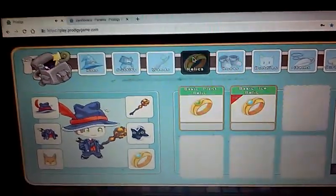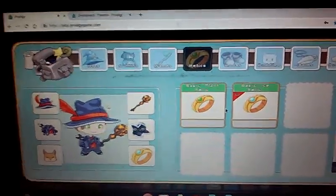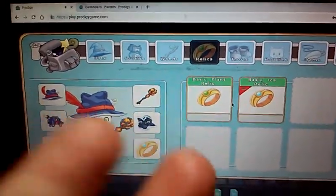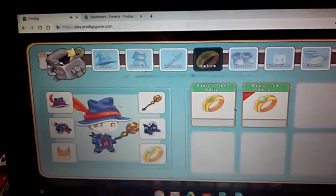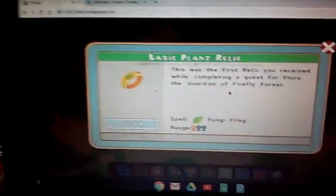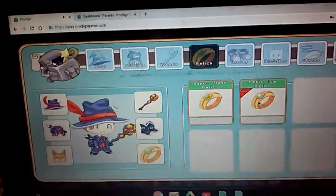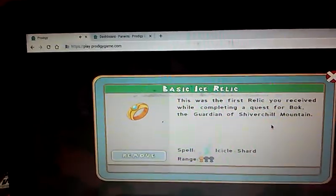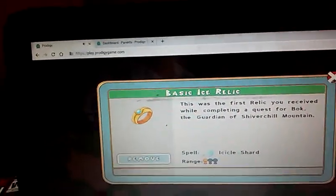Alright, next we have the relics. You're probably wondering how you get these — you just get them from chests, like lucky chests. So we got the basic plant relic and then we got the basic ice relic. I have this one on.